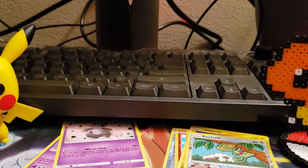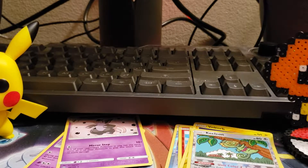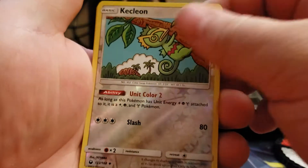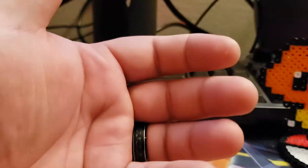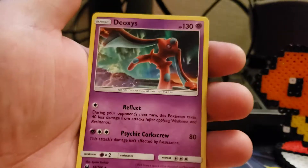Let's do a little review. Regular commons, uncommons, and energies — nothing special there. On the Reverse Holo front, we didn't do too bad. We got a Kecleon, a Voltorb, a Mudkip, a Torchic, and an Energy Recycle System. And we got two regular rares: Grumpig and Deoxys — Deoxys is probably the best pull.